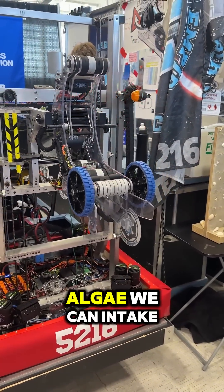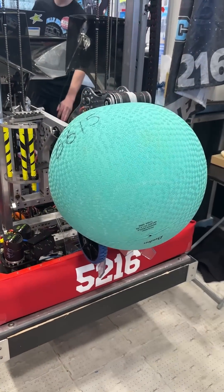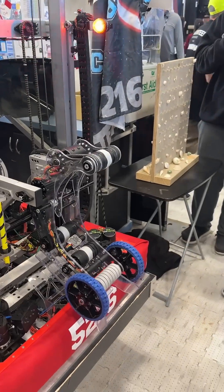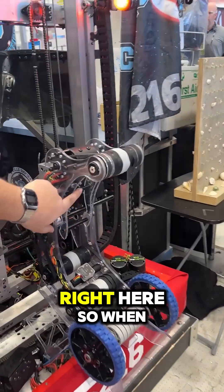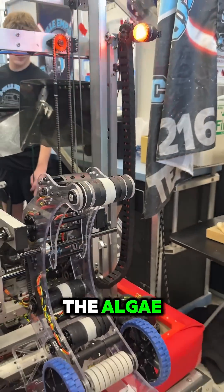On top of that, we go to floor for algae. We can intake our algae, and we have these flippers right here, so when we go up to our barge shot they flip out and catapult the algae. We call that the skyhook.